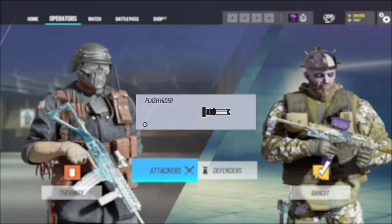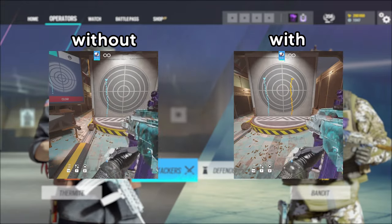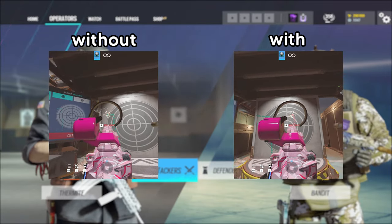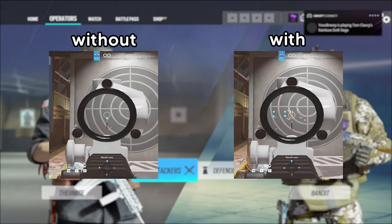Starting off with Flash Hider — it basically decreases the overall vertical recoil of a weapon. The Compensator attachment lowers the overall horizontal recoil of a weapon. Muzzle Break reduces the first shot recoil and centering time of a weapon.